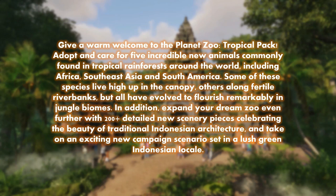Give a warm welcome to the Planet Zoo Tropical Pack — adopting and caring for five incredible new animals commonly found in tropical rainforests around the world, including Africa, Southeast Asia, and South America. Some species live higher up in the canopy, others along fertile river banks, but all have evolved to flourish in jungle biomes. You also get 200-plus detailed new scenery pieces celebrating traditional Indonesian architecture, plus a brand new campaign scenario set in a lush Indonesian locale.